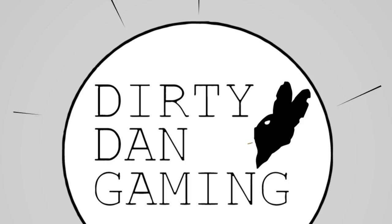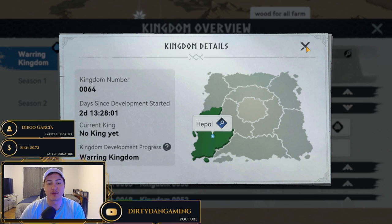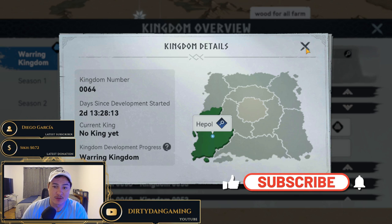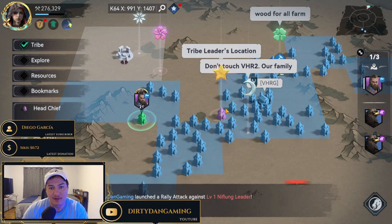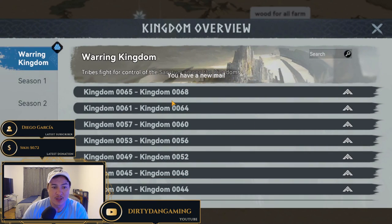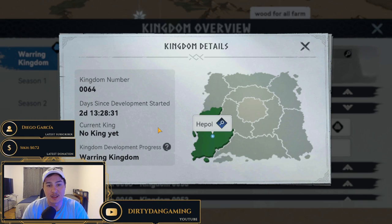Here we are day two and a half in Kingdom 64 on Viking Rise. It honestly feels like more than that, but that is what you get for grinding. Once you progress to about City Hall level four or five, if you zoom out and click the world icon, you'll see the list of kingdoms and you can click on your own kingdom to see the time and days since it has been open.